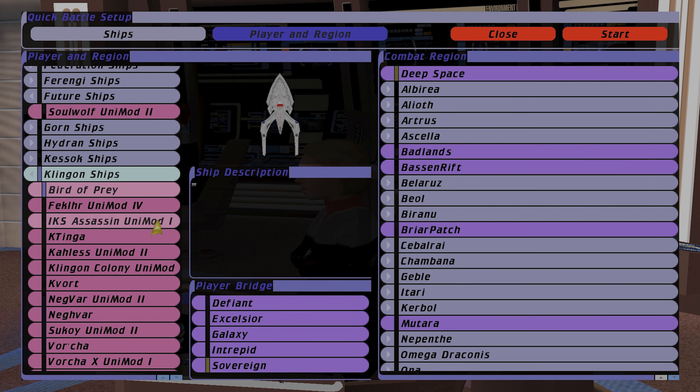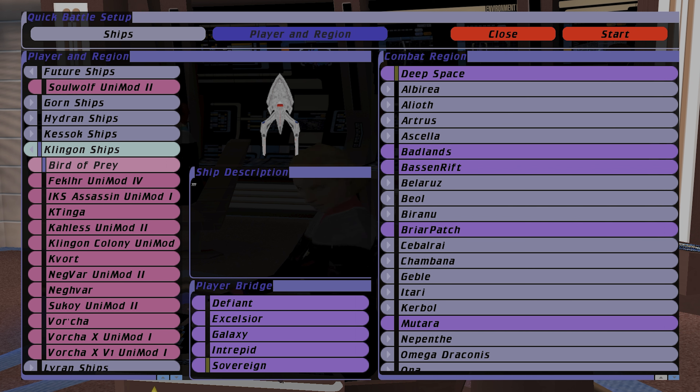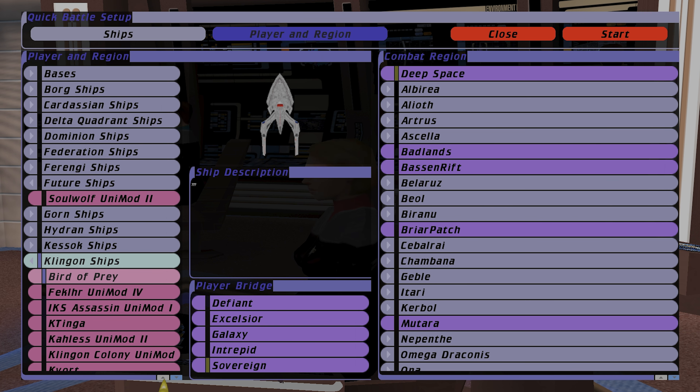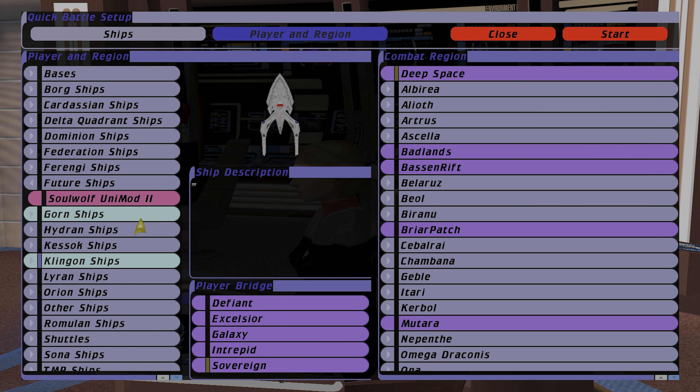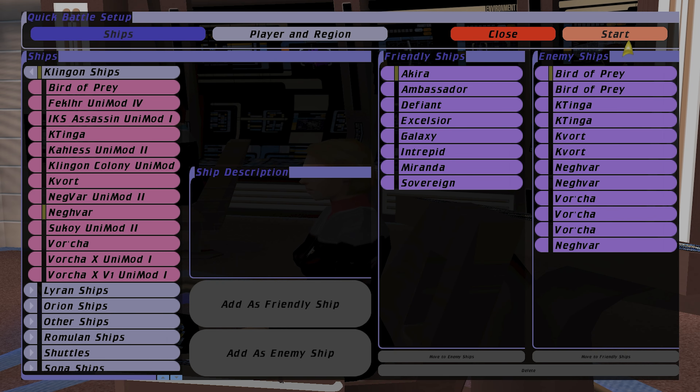Originally I wanted to use the Klingon Unimod ships, but for some reason they all seem to be crashing because there seems to be some kind of blood module missing or something. I keep getting this pop-up and crashes every time I try to load it, so I had to scratch that off the board. We're going to do a briar patch, and let's see what happens.